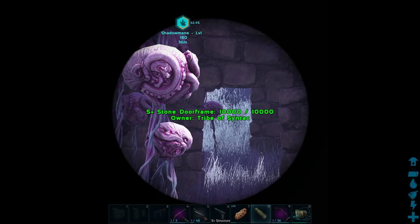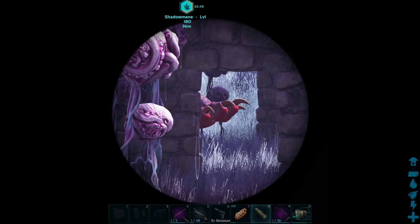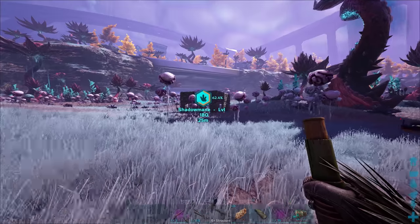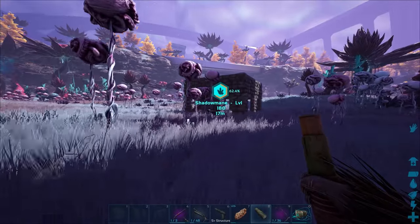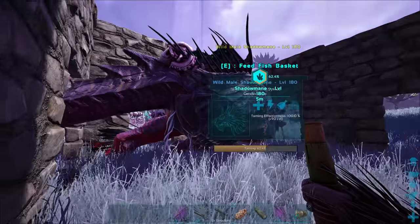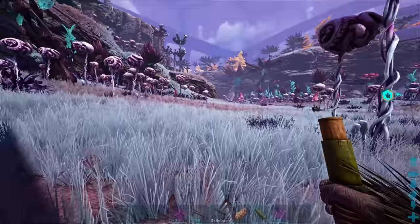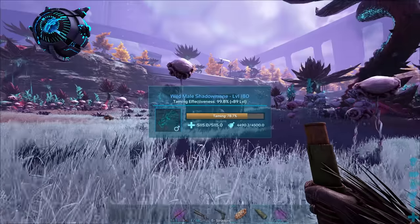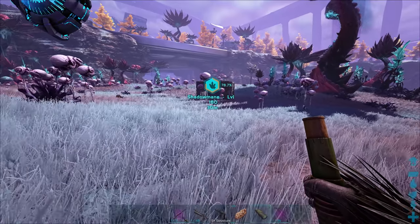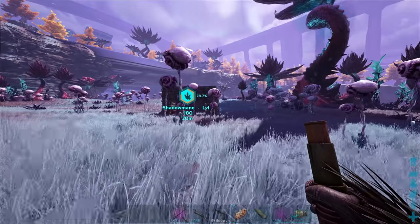There are probably better traps out there. I just threw this one together as best I could because we need it to be big enough and I don't want to try and lead one in because they're kind of terrifying. So if we could just trap it while it's netted, then it makes the most sense. It lost 0.02% though — I just saw that. But that's fine because creatures don't usually come out at like 100%. A Bulbdog almost ruined this for me, but we're okay.